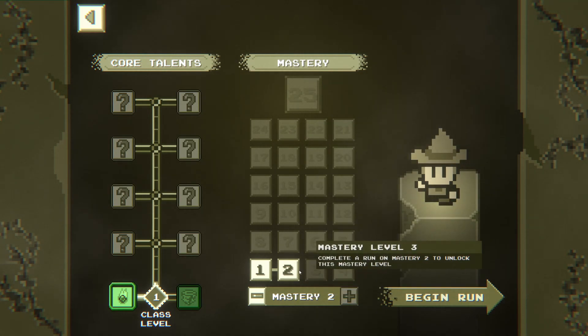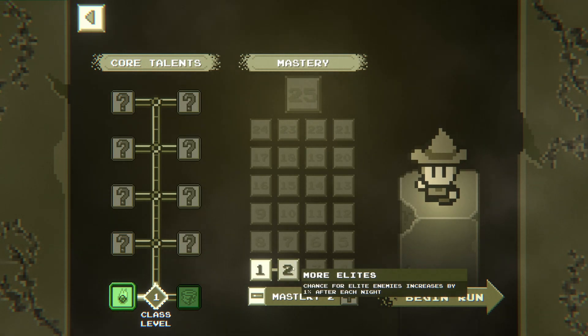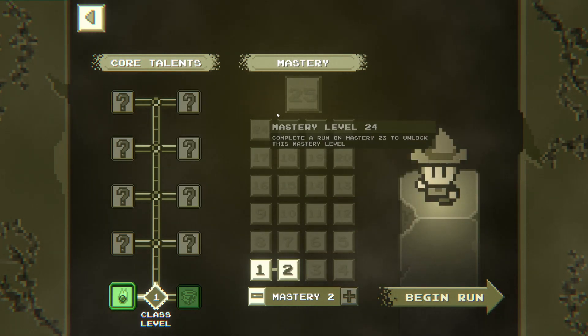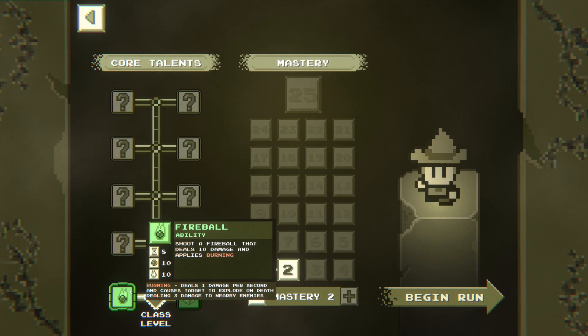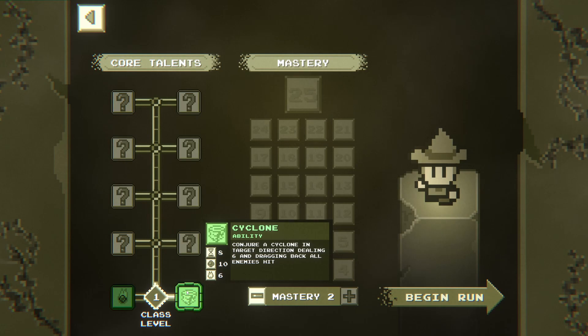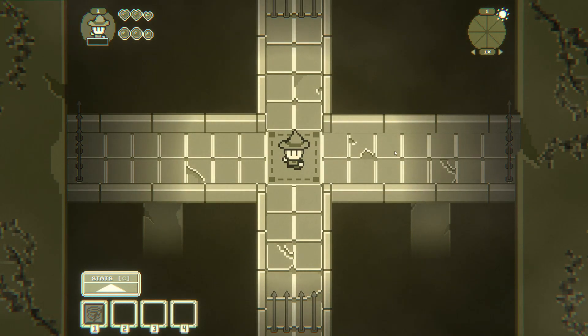Let's go mastery two. So what do we got? Longer nights — one second longer after each night, chance for elite enemies increases by one percent after each night. That just makes it easier doesn't it. A cyclone conjures a cyclone in the target direction, dealing six damage and dragging back all enemies — so that'll be AoEing more and more enemies dealing lots of damage. Or a fireball that deals 10 damage and applies burning. Let's do the cyclone.